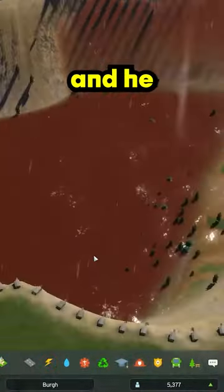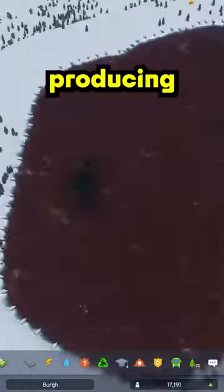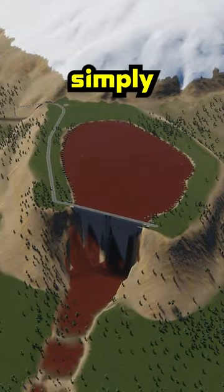Once we had the actual dam in and it created a barrier, it filled up pretty quickly and the dam actually started producing power. And that's simply how it works.